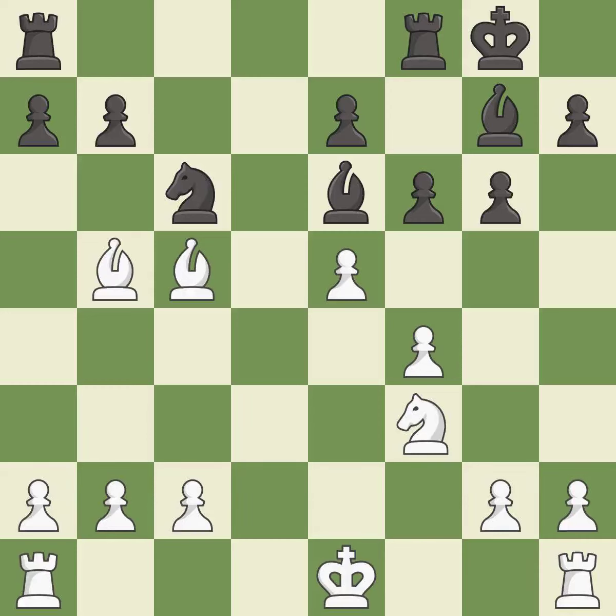This activates a bishop by developing it off of its starting square. This threatens to win material — it is best. This exposes an attack threatening a pawn — it is best. This is an equal trade — it is best.